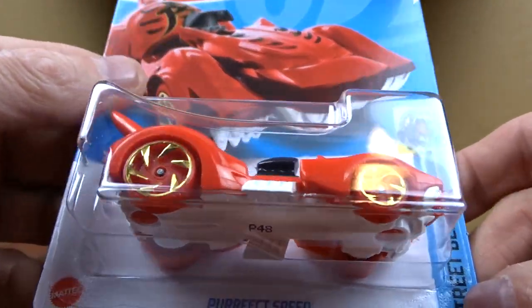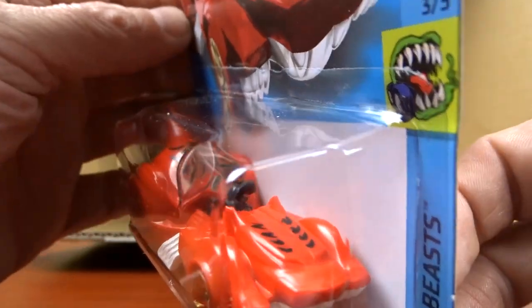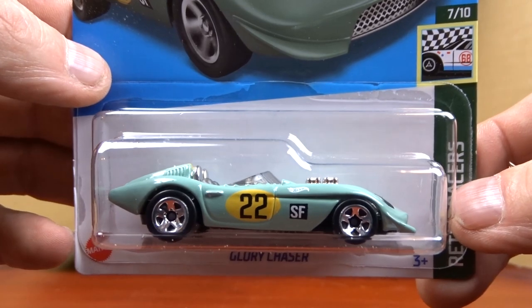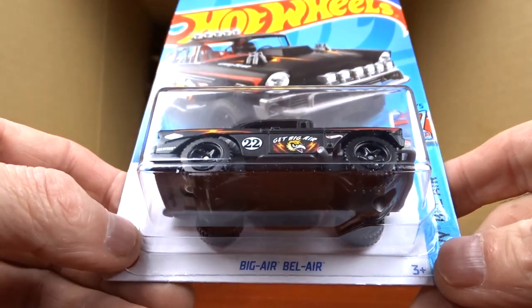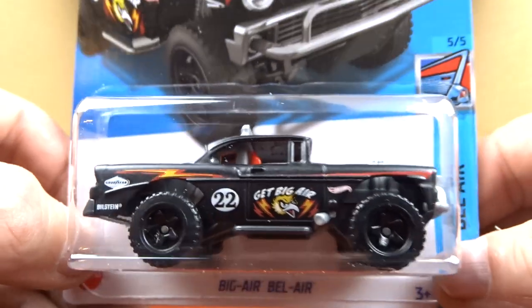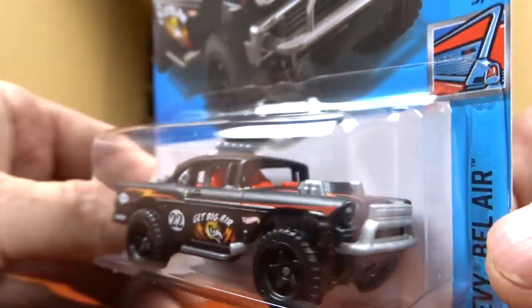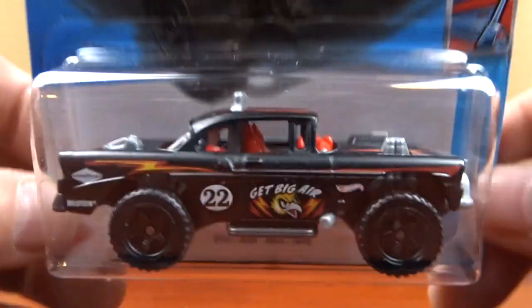Perfect Speed — okay, this is supposed to be a cat I believe, and I would guess this will be a peg warmer. We got another Glory Chaser — pretty cool casting, I do like it. And Big Air Bel Air in black — says 'Get Big' and 'Big Air' on the door. I like this, it looks great in black — probably the best color they've come out with this casting so far.